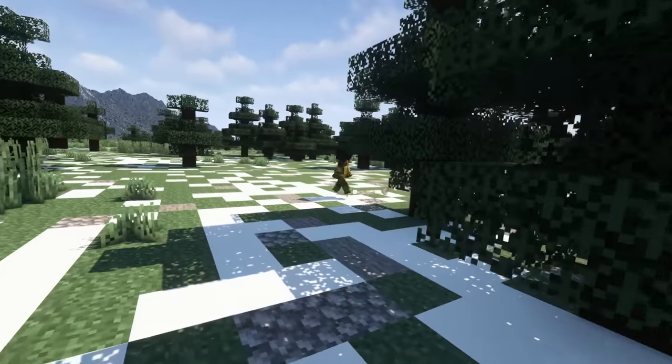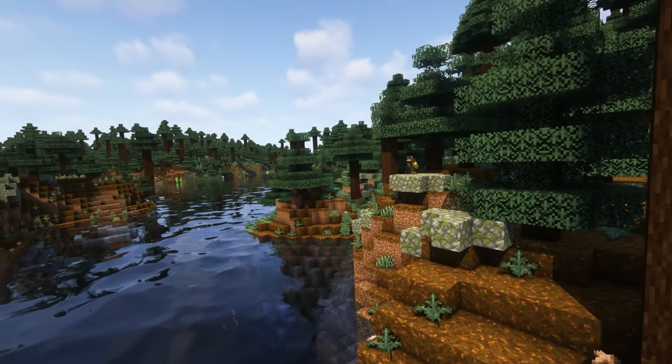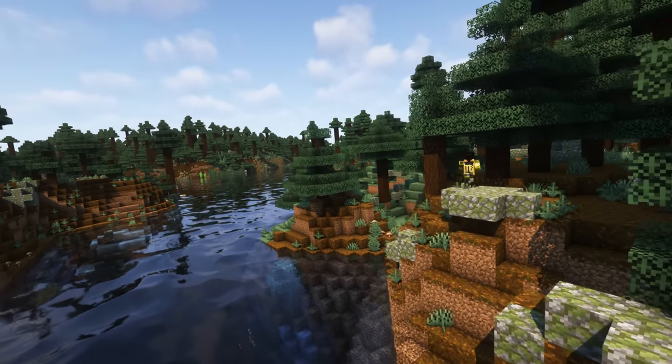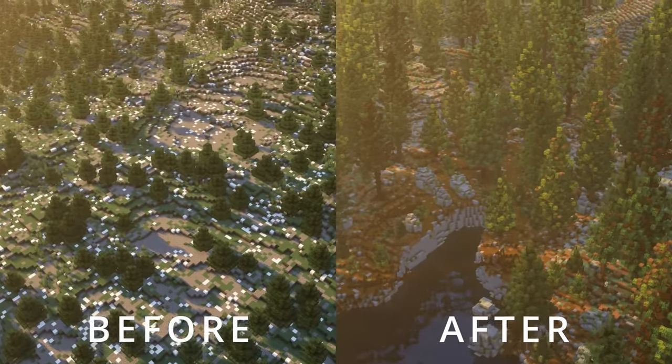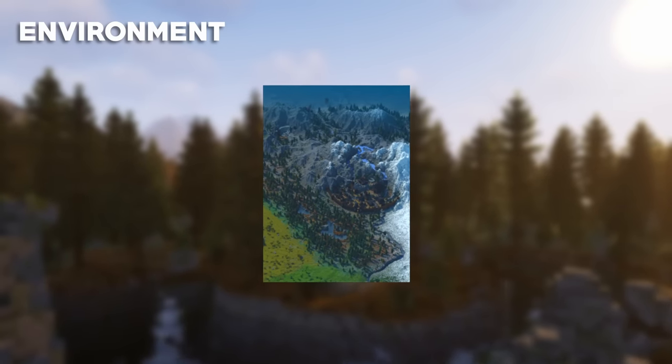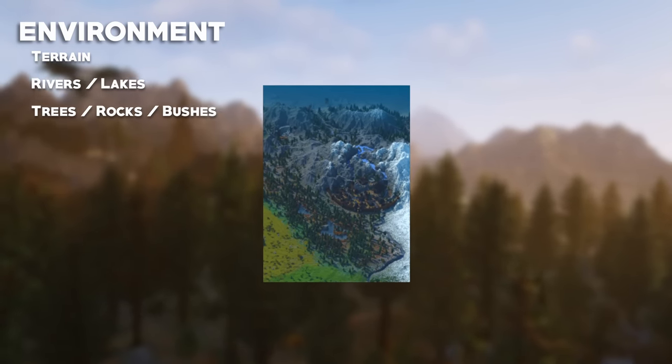The taiga biome is one of the most popular biomes in the game, and it features everyone's favourite block type, spruce wood. We're going to combine aspects from the taiga and mega taiga biome to create the most immersive and atmospheric forest possible. To do so, we're going to break up the landscape with some rivers and lakes and upgrade the trees to add plenty of variation.